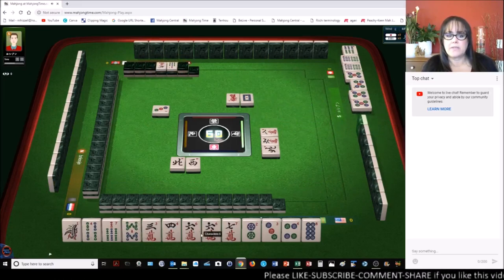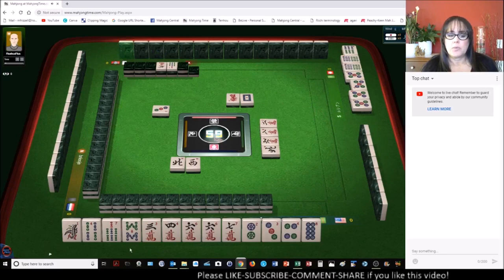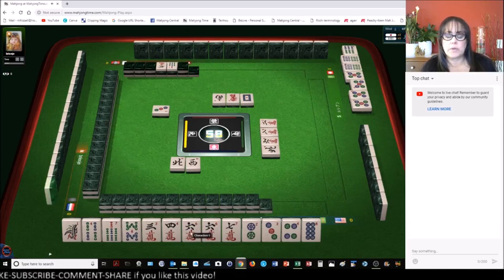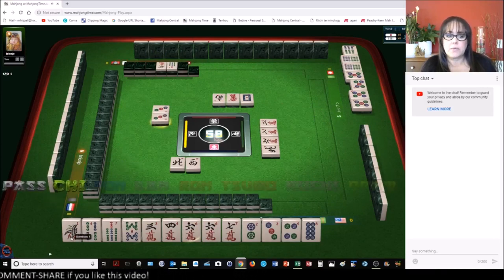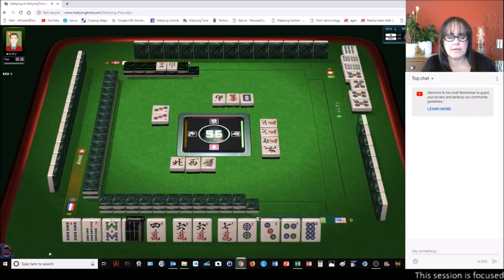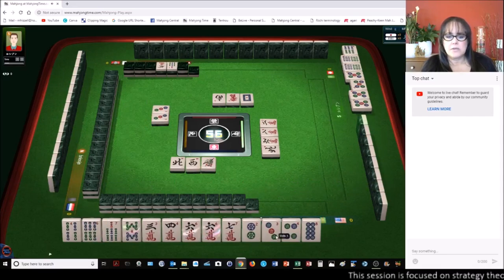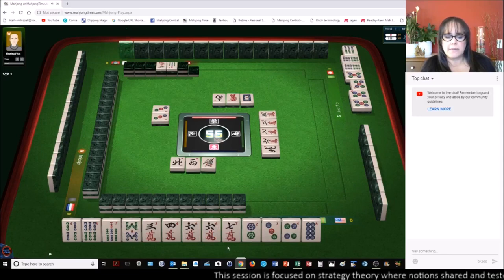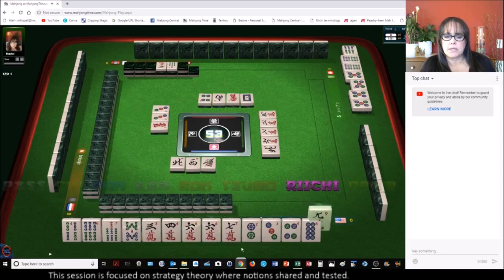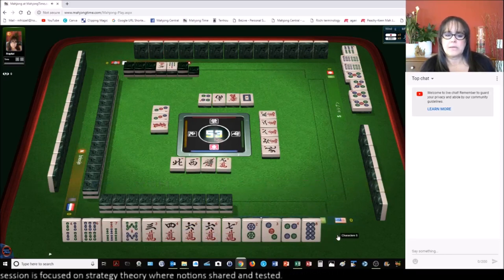Six crack is dora — we have two two characters, so we have three dora tiles right now. Maybe we should escalate and take what we can get, go for the quickest win possible, not worry so much about staying concealed. I'm not going to break a chi to make a chi. We'll discard the one bamboo. There's six seven eight now, so we have two chis and a pair. The four bam can go — red dragon, nine — we want to stay with symbols.